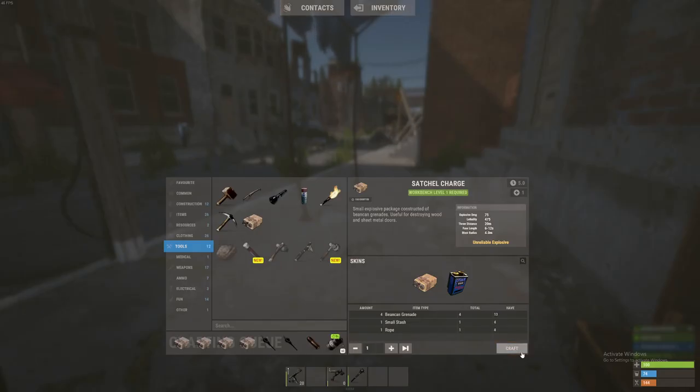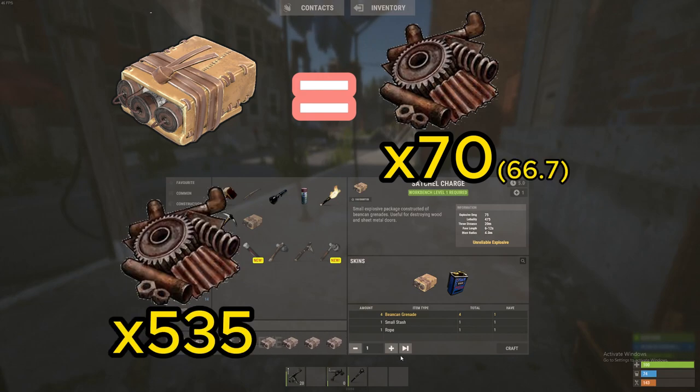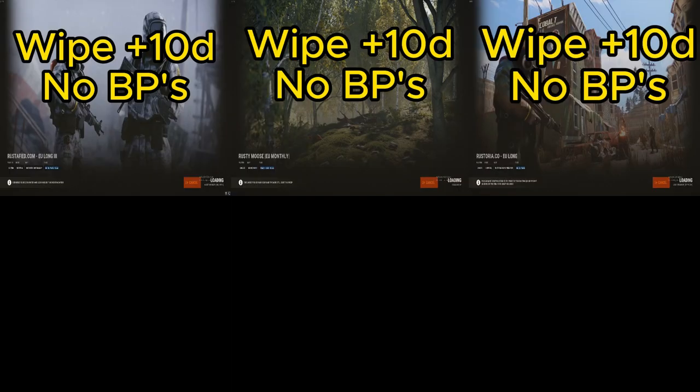What this means is that each satchel only costs 70 scrap. And in total, for only 535 scrap, you can gain access to a 1x2 with an airlock. That's the theory, but how is it in practice?